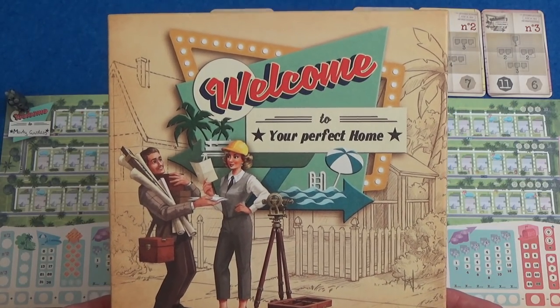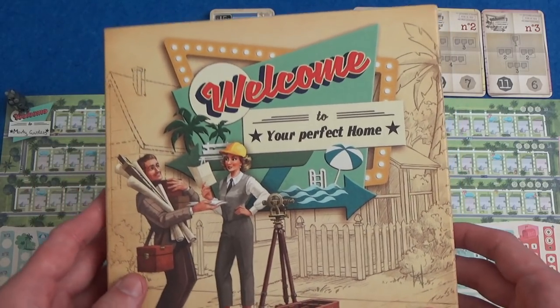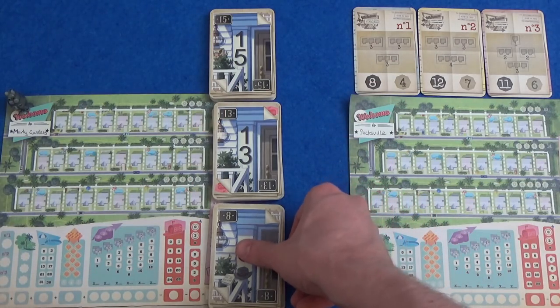Hi everyone, I'm Tom. This channel is called Slickerdrips. I am going to be playing Welcome 2 today, which is a draw and write game where rather than rolling dice, we are drawing cards, kind of like Avenue, but the game isn't that much like Avenue.